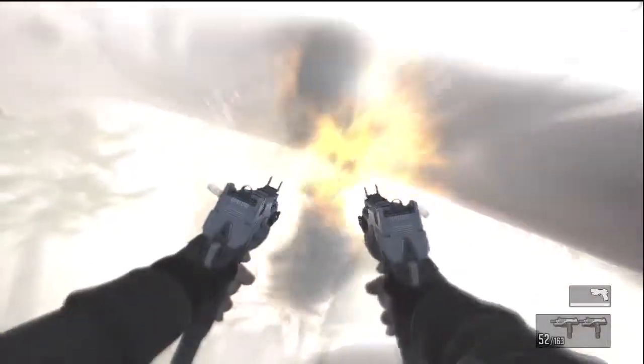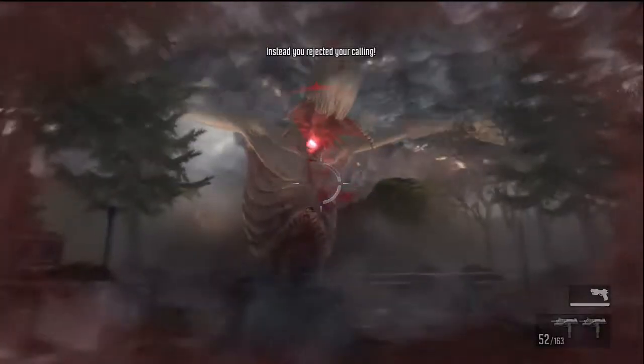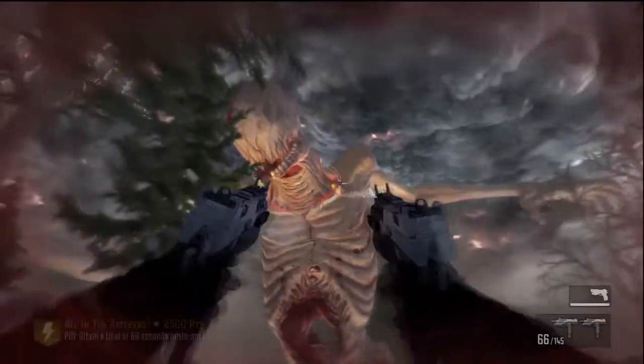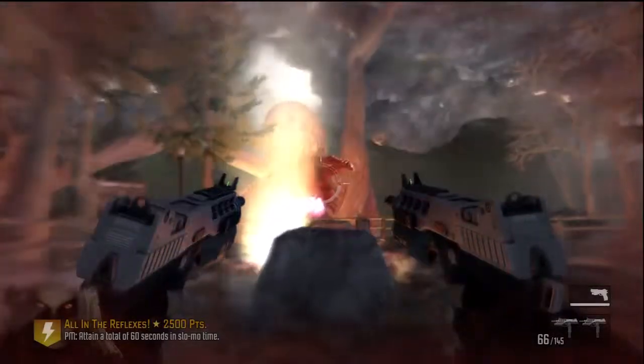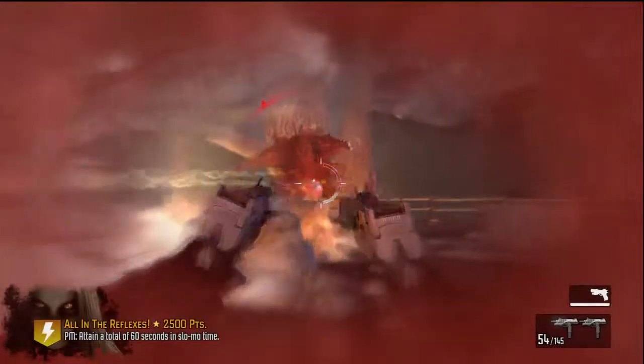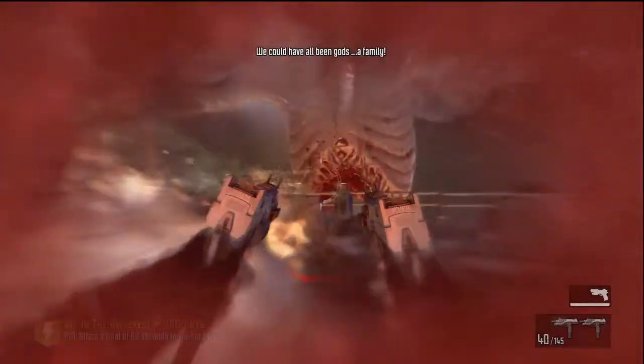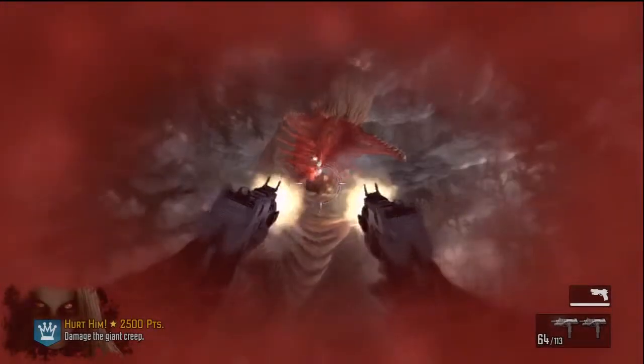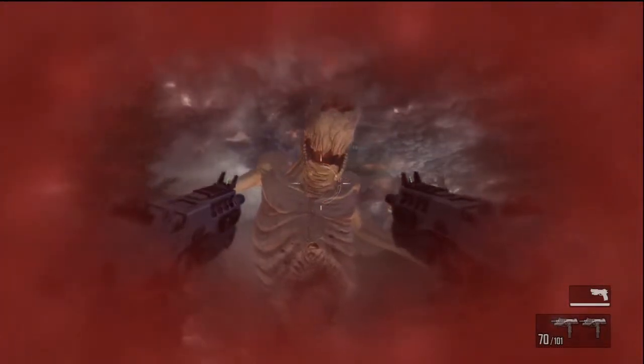This is why you want to have these two guns, because when he opens his mouth you can very quickly damage him in that area with the very quick fire rate of these guns.